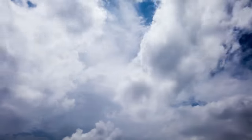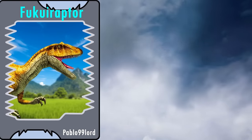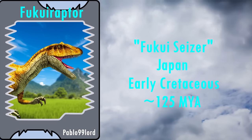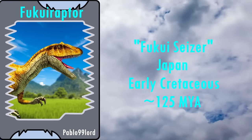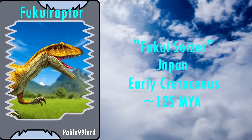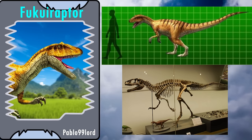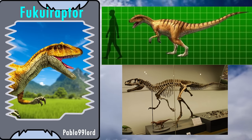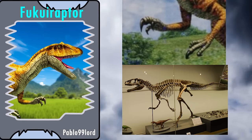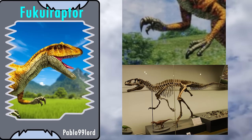The second Megaraptoran and the last wind dinosaur is Fukuiraptor. Its name references the Fukui Prefecture in Japan where it was discovered. It too was initially classified as a Dromaeosaurid in 2000, but was eventually reinterpreted as a Megaraptoran. Unlike Megaraptor, the Fukuiraptor is reconstructed much more like our current understanding of Megaraptorans. The only issue I can see is that the huge claw has been placed on the second finger, when it should be on the first. Otherwise, the model looks superb.